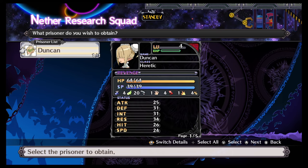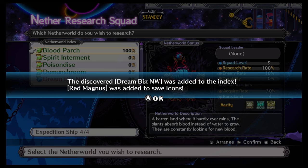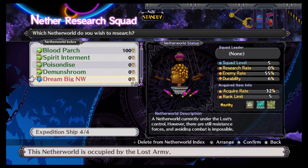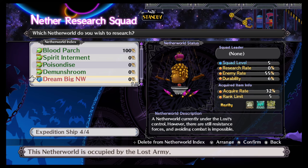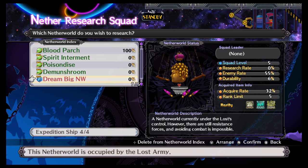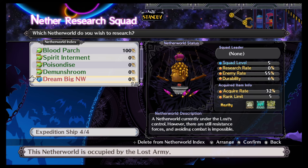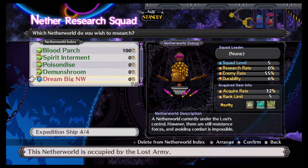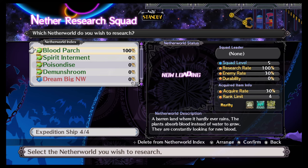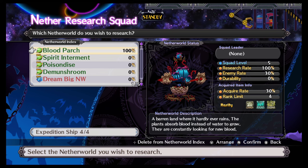So now we hit send again, we get a prisoner, and we complete the research and read the report. In the list of things it said Dream Big World was added — so that is added here. This is a rare Netherworld. It says it's currently under Lost Control, however there are still resistances and avoiding combat is impossible. You can send guys to this one and get items, and you don't have to unlock it through the main game worlds. As you do progress through the game though, you will unlock more Netherworlds.